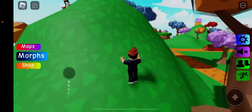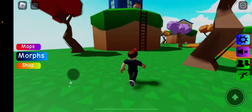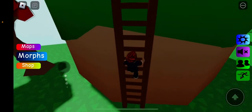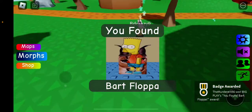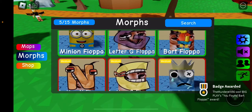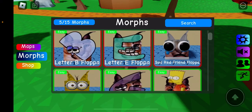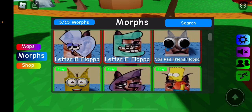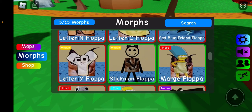This ain't the right house for Bart. Fart Simpson — a new character in The Simpsons! There's Bart. I've been trying to get the morph thing to load up. Now I know I have five of fifteen. I looked last time and there was like six, now it's fifteen. I only have five: Letter G, Minion, Bart, Stickman, and Marge.